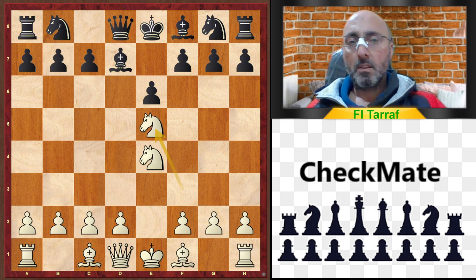Knight to e5 — with this move, white tries to capture the bishop, exchange it for the knight, and get the two bishops advantage. But nothing more; the game is still only at move five.